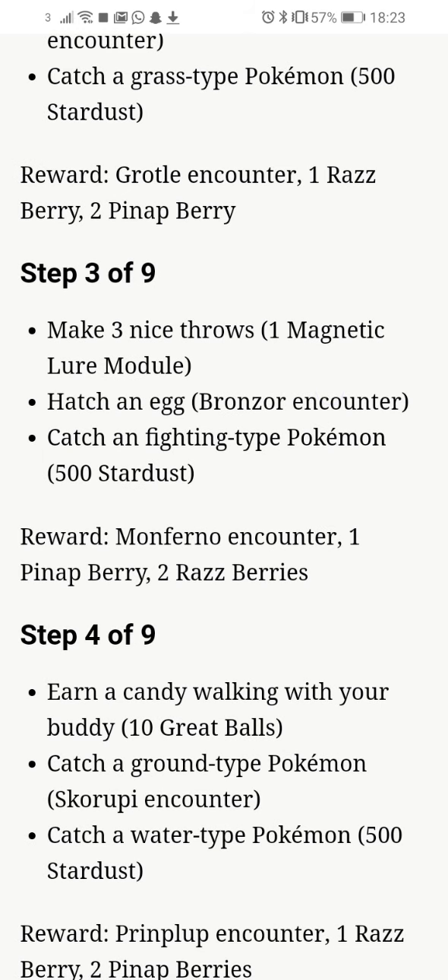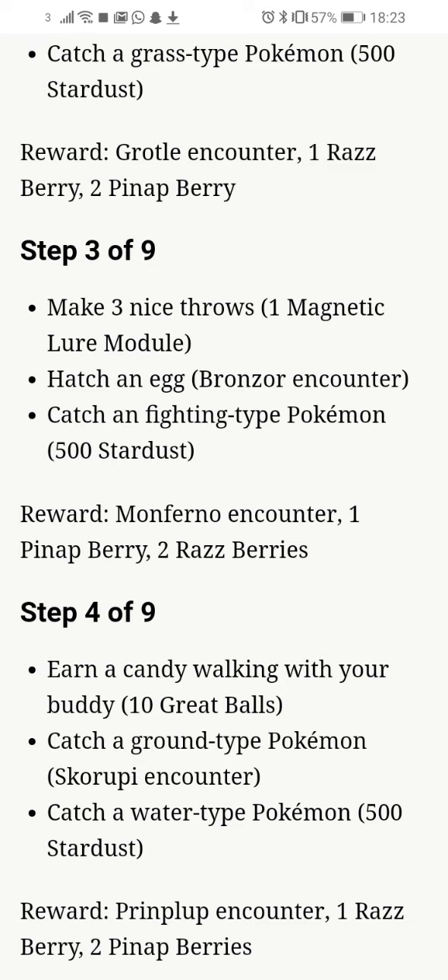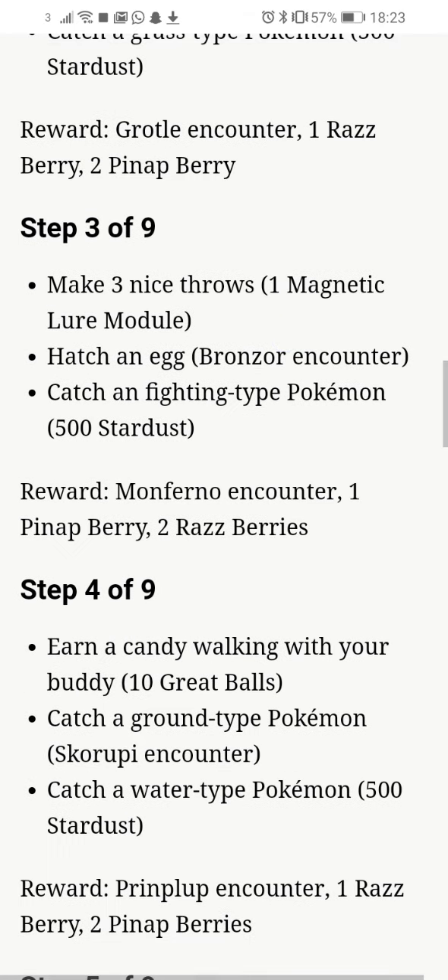For Stage 4 out of 9, earn a Candy walking with your Buddy, which gives 10 Great Balls. I recommend you use a Pokemon which only needs to go 1km, such as Raichu or similar Pokemon. Then catch a Ground type Pokemon, which is a Skorupi Encounter. And Catch a Water type Pokemon, which is 500 Stardust. The grand total is a Piplup Encounter, 1 Raspberry and 2 Pineapple Berries.